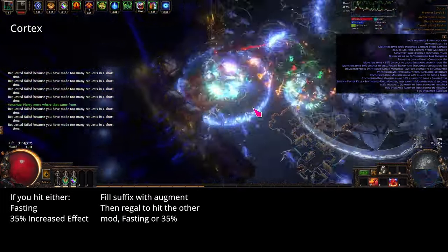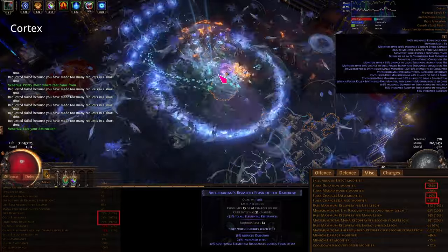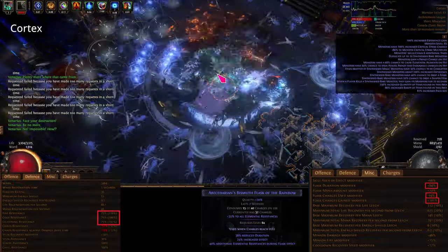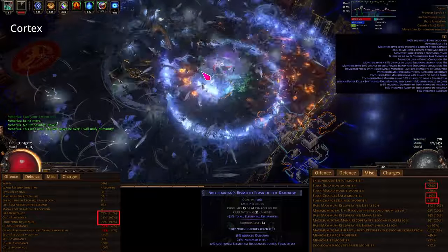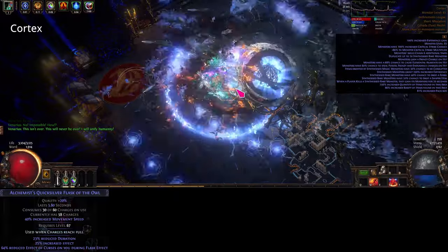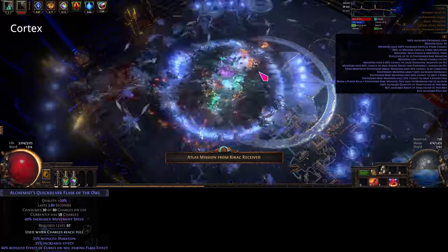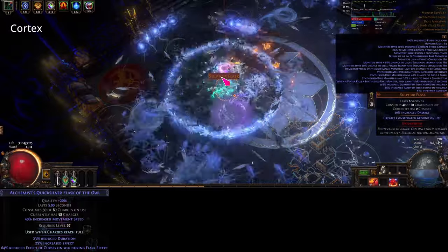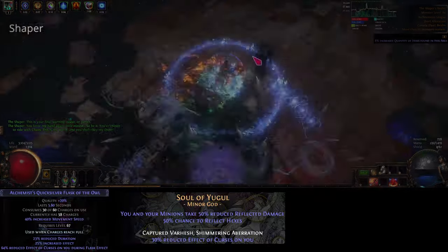Once you are able to get your flask stats up so we can use any third flask and put the bismuth on, we should be above the 190% requirement to use the weapon. Now let's say we hit 190% on the button and can now use the weapon — we still need to take another thing into consideration: curses. We need to be curse immune if we can. With a perfect rolled quicksilver with the of the owl suffix, we can get 65% there. Keep in mind survival secrets counteracts a portion of the alchemist prefix. Between the 65% we get here and soul of yugal, which gives us 30%, we have about 98% reduced curse effect.